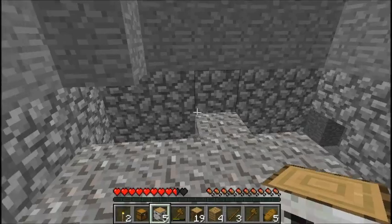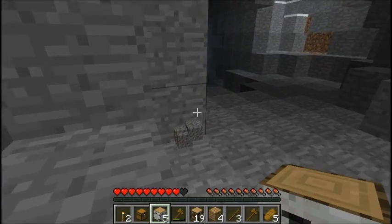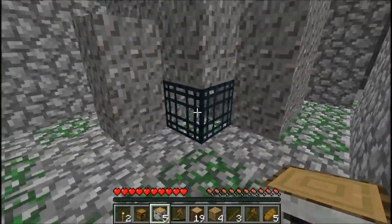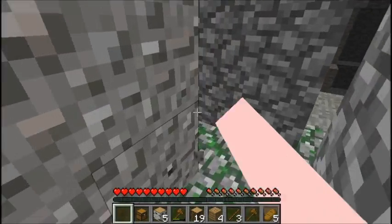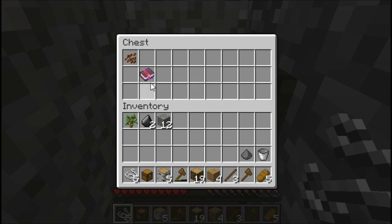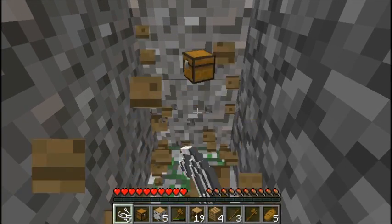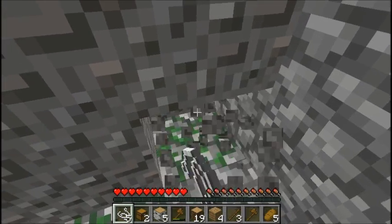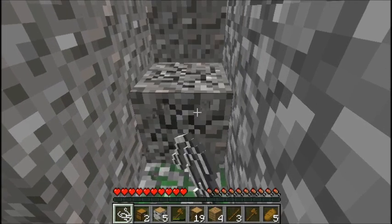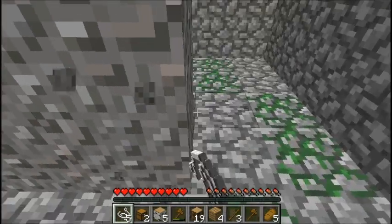Is it... a spawner already? That's weird. A skeleton spawner. Let's light this stuff up. Let's see what's in our chest — string, bucket. Pretty good, pretty good. Let's see if there's anything else. If I had a pickaxe, I would pick up all this mossy cobblestone, but I'll just come back later and do that. I might make a trap out of this actually, once I get going in my world. That's pretty cool though.